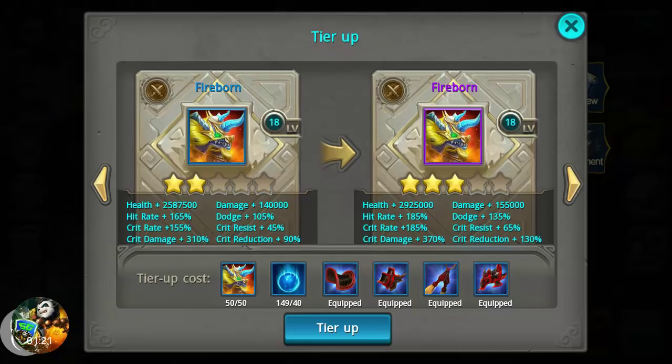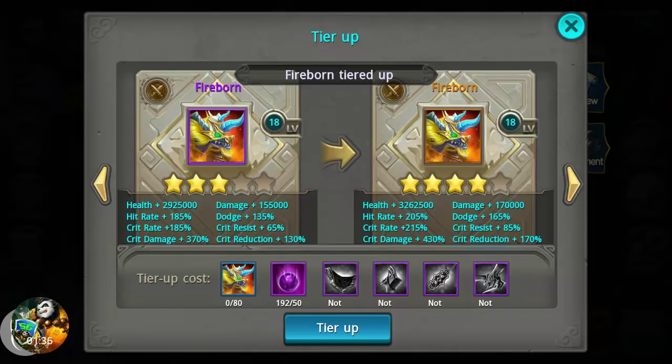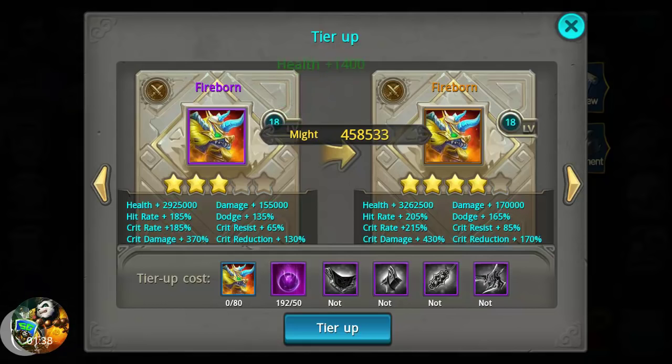Dodge — we're looking at an extra 30 percent crit resist, went up 25 percent, crit reduction went up a nice 40 percent. So that is what we're looking at. Going to tier up Fireborn — it gave me 1,400 more health and 25 more damage to my character itself.